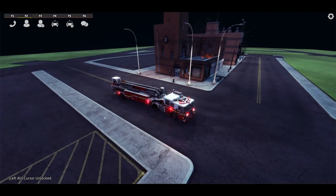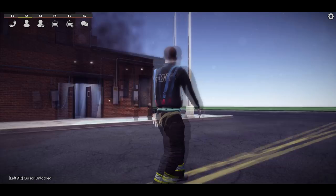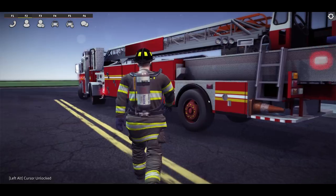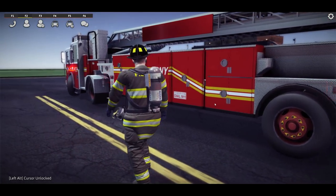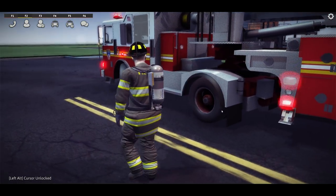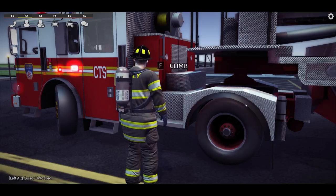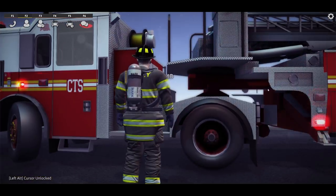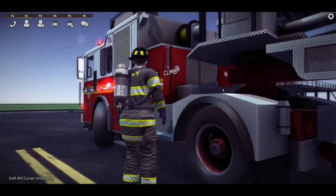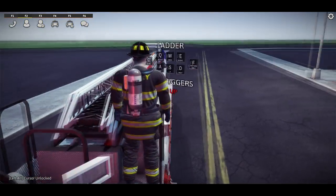We'll spawn a member of this company with our new role selection menu, and since we're here at a fire, we'll go ahead and put our gear on. For this truck, the outriggers are controlled on the turntable itself, as well as the ladder. We've got new 3D tooltips which allow the player to get a better idea of things they can interact with, and the keys they need to press whenever they're in that area. When you walk over to either side of this tiller, all you've got to do is press F, and we're up on the turntable.